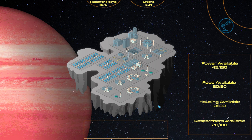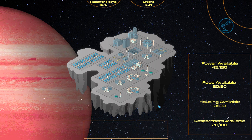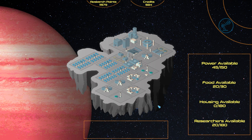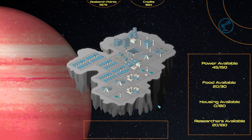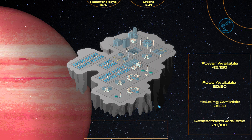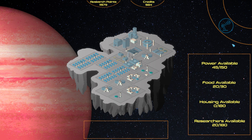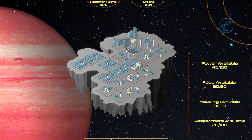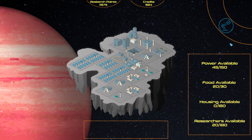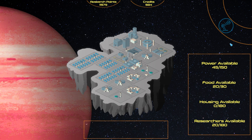Because of that, half of the framing device has just vanished. Once I no longer have anything to spend credits on, there's no reason to have credits. Your framing devices need to hold up to the end. No matter how many legs you have — whether it's one or two or three — all of those legs need to be almost complete when the player completes the game. You never want the player to finish one leg early and say, 'Well, I guess that doesn't matter anymore.' Because then you've lost half of your framing device. Don't let that happen.